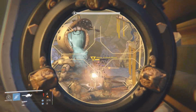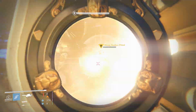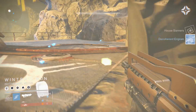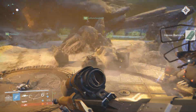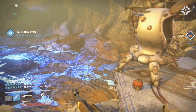This was an absolute joke of a strike once again. All types of damage were the burn modifier this week, so you could use solar, arc, or void. We all busted out the Gjallarhorns and literally took him out in five seconds. This strike is very easy if you have the weapons to do it — if you're experienced, it's a walk in the park.